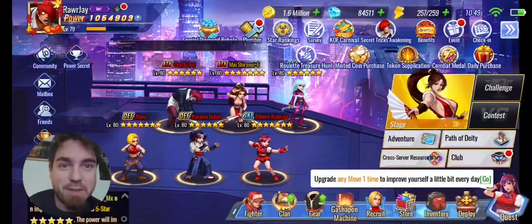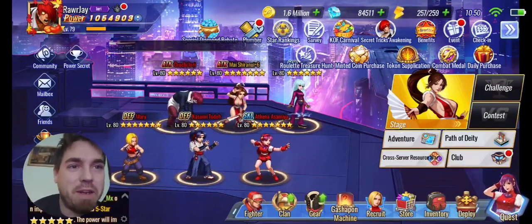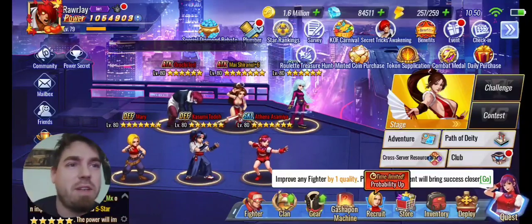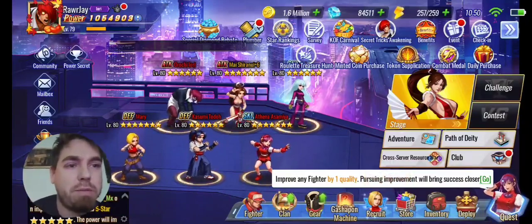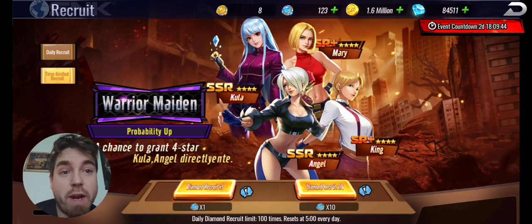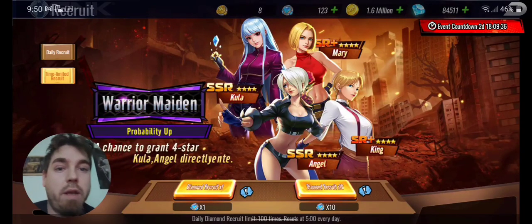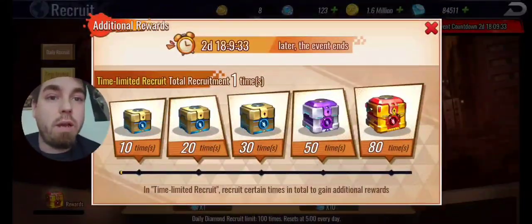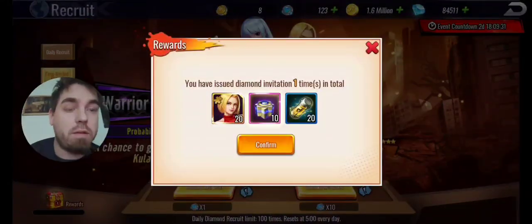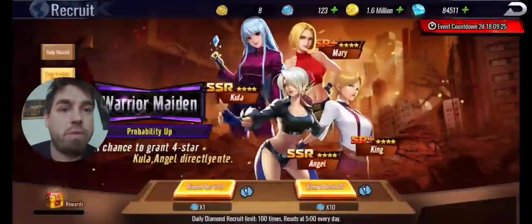Hey guys, RJ here for another SNK All-Stars video. Today we've got more banners — they decided to bring out the Warrior Maiden banner, which is the first time we're seeing a banner where you can get two different SSRs directly on tap. You can get Kula and Angel right from this banner, and over here we have a chest with Mary shards, which is not bad — Mary's a good fighter to get shards for.